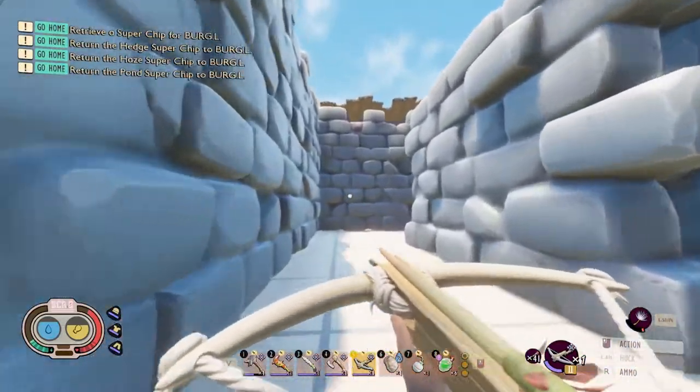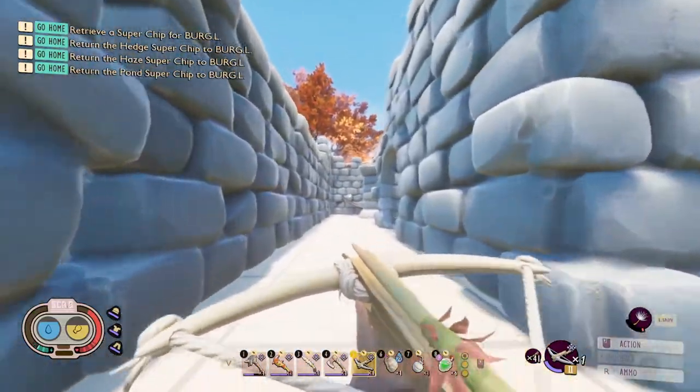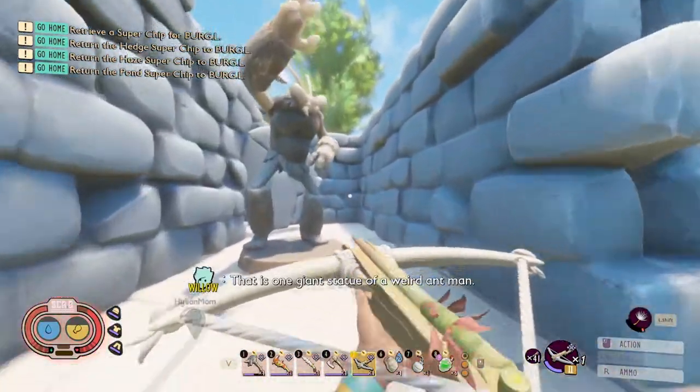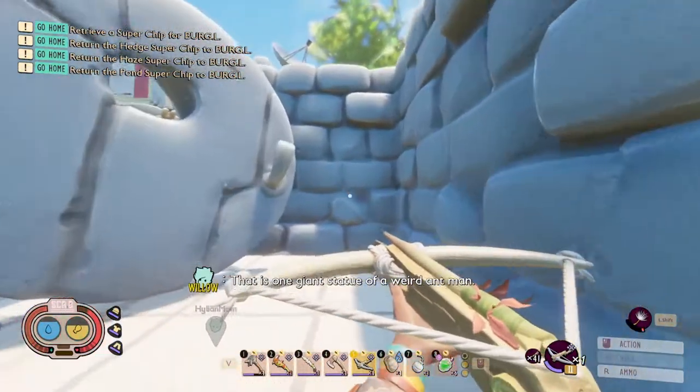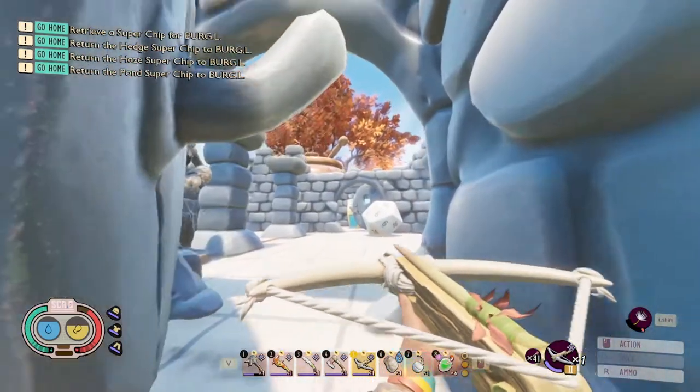We're going to turn to the left and go all the way to the wall, then turn to the right and go all the way to the door that is on your right. Go through the door, all the way to the end where there is a door on the left. Straight through there is the treasure chest that we want to get to.